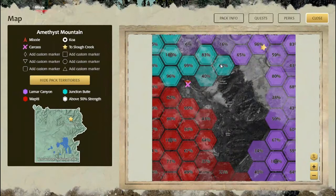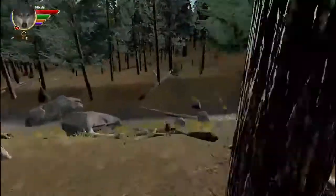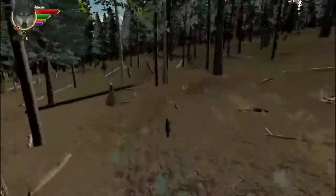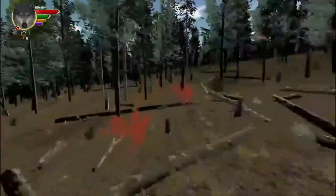Junction Butte, are you okay? Oh my goodness - Lamar Canyon has taken over. They went rogue. They have the most territory of anyone. Oh my goodness, that's kind of funny - I was not expecting that. Well, come on Koa. We gotta get to Sloth Creek right now.